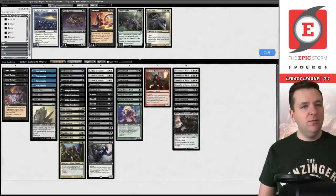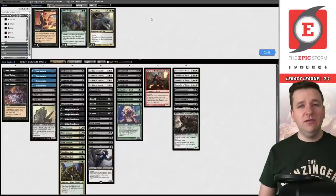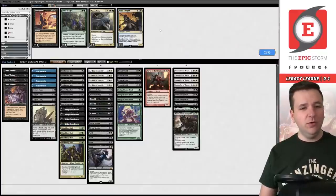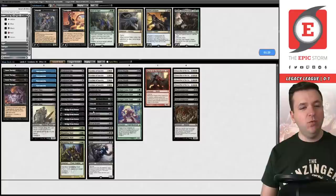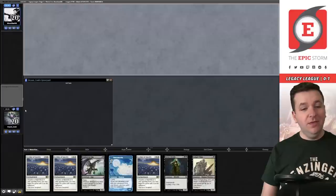Sideboarding: we want Ley Line of Sanctity and Fairy Macabre. They play Wishclaw Talisman but their permanents aren't usually sitting on the battlefield, so Force of Vigor probably isn't needed. We're going full combo, so Prized Amalgams come out. We need to keep enough Ichorid so we can eventually cast our Dread Returns. I might also shave one Hogaak to make room — it makes the Spy win a little less safe but it's necessary.